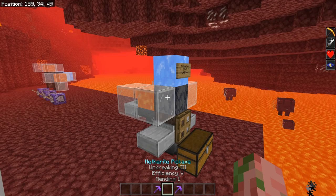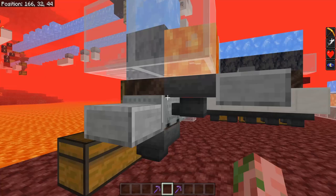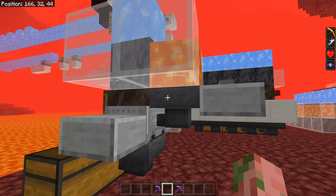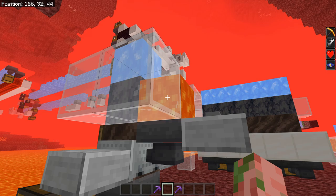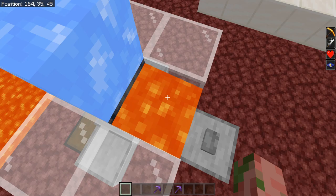So let's check out these farms in detail. As you can see, this is the smallest version right here — it is absolutely dead simple. You can probably build it just by looking at it, which is really neat. We have ourselves one hopper minecart for item collection, a hopper underneath this lava to prevent some of the loss and collect any items that may go into the lava, because that's actually a thing you can do.